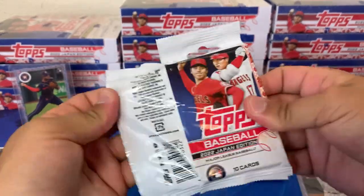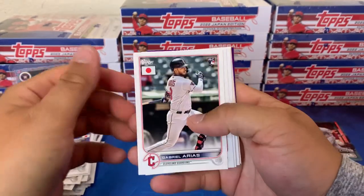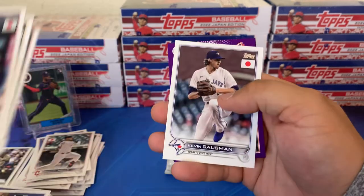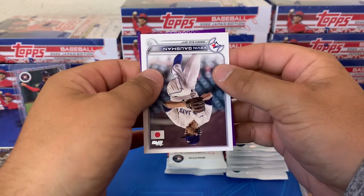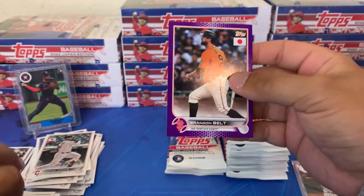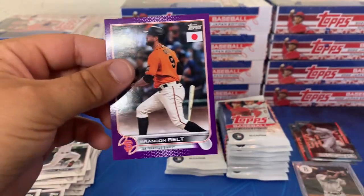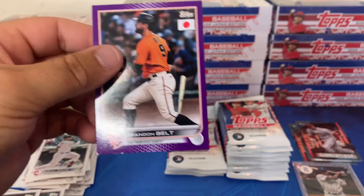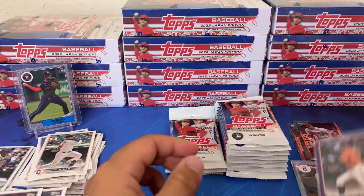We got a purple. Got Gabriel Ríos, Darvish, Alcántara, Vado, Sale, Bias, Bueno. Our purple is a Giant — not a rookie. Is it Joc? Brandon Belt — that'll be out of 50. Purples are out of 50, that's 25 of 50. There's a little bit of edging on the bottom but the bottom left corner is a little soft. As you can see, there's a ton of numbered stuff and cool parallels coming out of this.